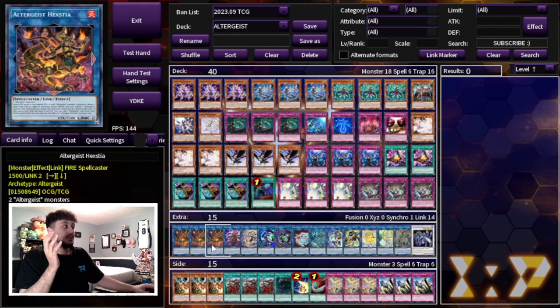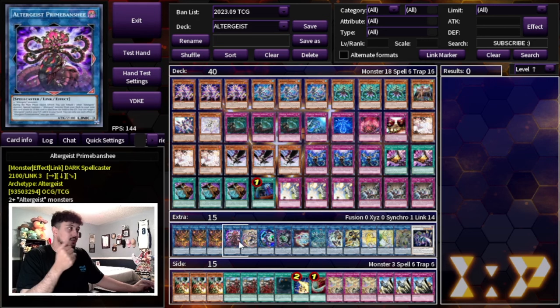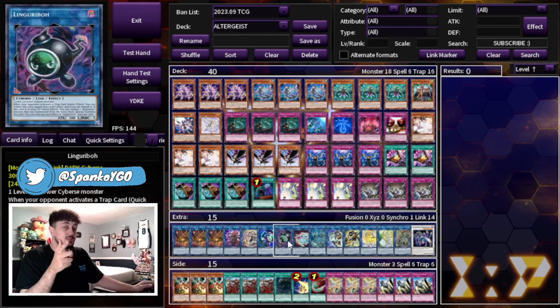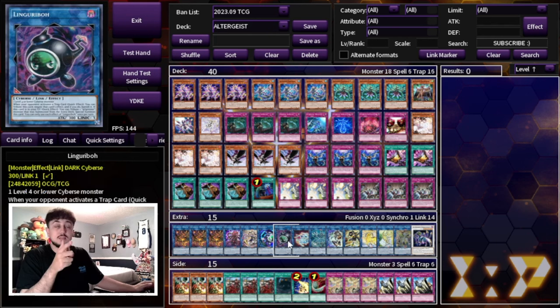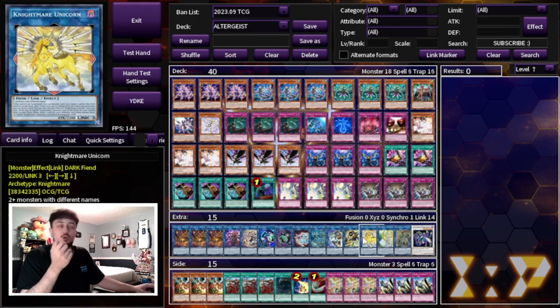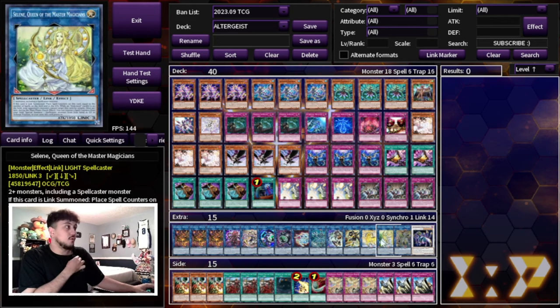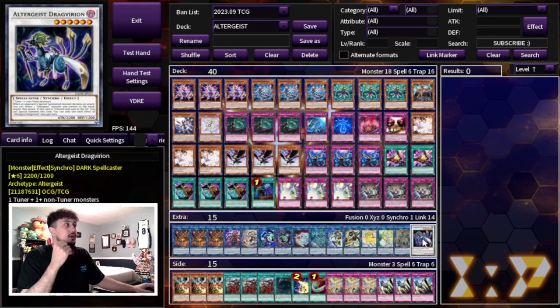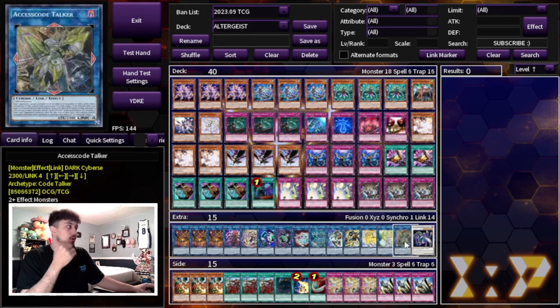Moving on to the extra deck — we're playing three Hextia, the most important card. One Prime Banshee, which is really powerful when it comes up. One new Altergeist Adminia, also quite powerful. One Link Garibo — mostly for if you get Ibli-locked by your opponent, like Rescue Ace sometimes plays Ibli. If you're not playing against Rescue Ace or going first, you can use it as Prosperity fodder. One Almirage, one Anima for going second. IP Masquerena, SP Little Knight — staple cards. Unicorn is really powerful. I like playing Selene — it's a spellcaster that can kind of Monster Reborn and gives you access to Accesscode Talker, which is another OTK button. And the Drag Vireon for the Hextia combo.